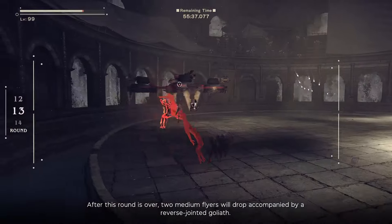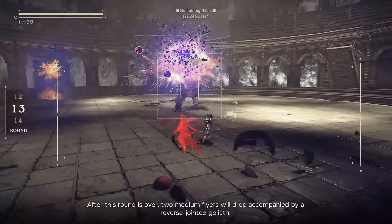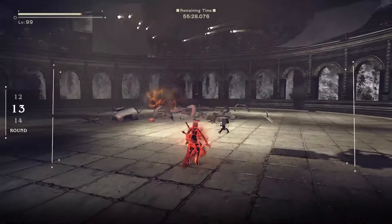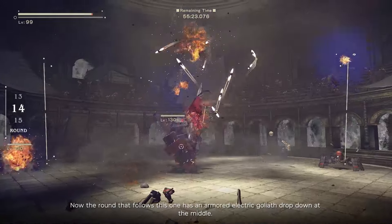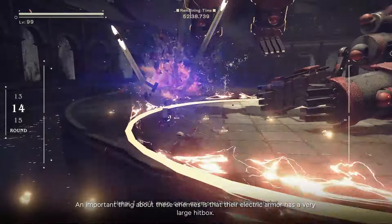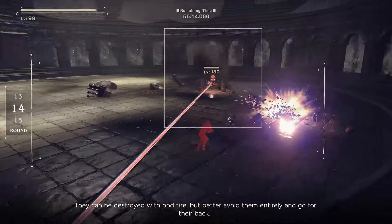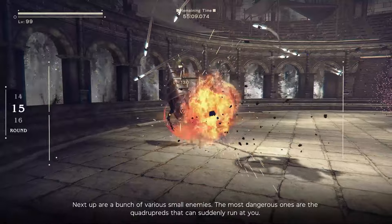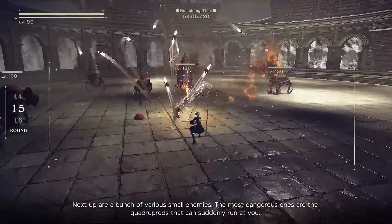After this round, 2 medium fliers will drop accompanied by a reverse-jointed goliath. A good rule to remember is to stay at the sides to avoid being pinced. The round that follows has an armored electric goliath drop down in the middle. Their electric armor has a very large hitbox — it can be destroyed with pod fire, but it's better to avoid them entirely than go for their back. Next up are various small enemies, with the most dangerous ones being quadrupeds that can suddenly run at you.